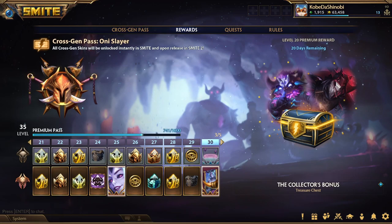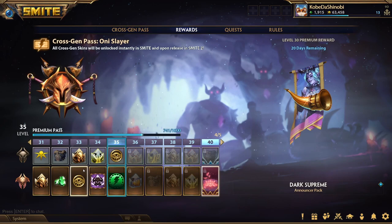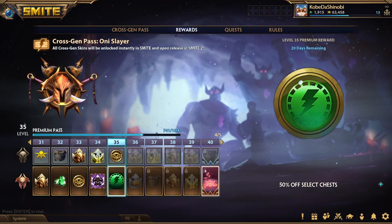You get this cool avatar — I like that one. You also get a recall skin and announcer pack; again, pretty cool, nothing too crazy but still a cool add-on. You'll get several discounts like 50% off chests, which are nice, but I don't really recommend getting chests anyway.